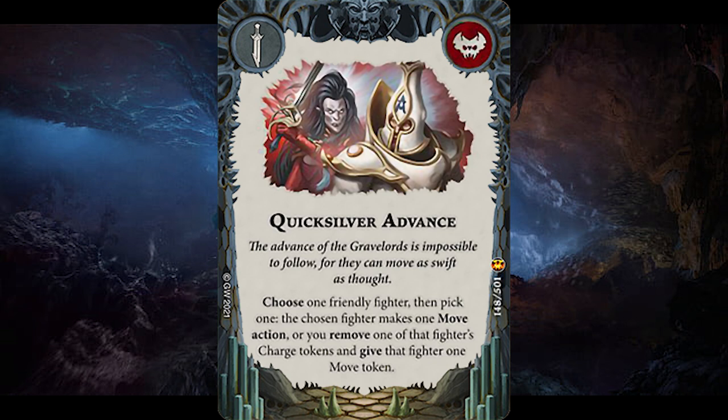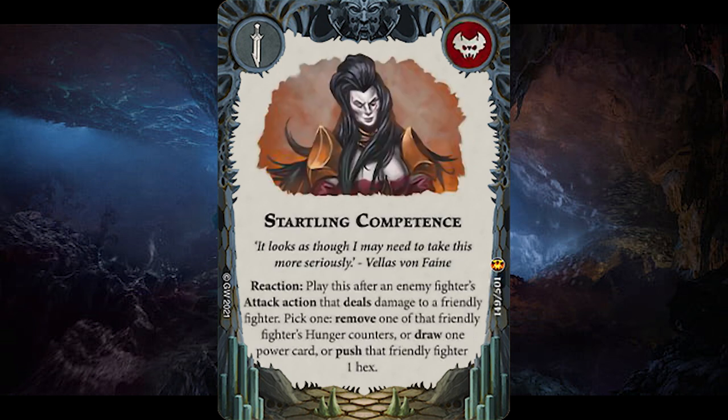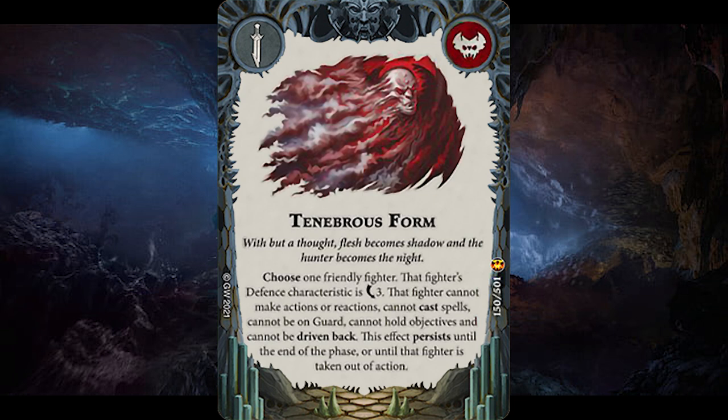Quicksilver Advance is amazing — either make a friendly fighter make a move action, or change their charge token to a move token. Super flexible and amazing with Gorath. You could charge then move onto an objective, or charge then have Gorath turn into a 2-hex zone of Mace death. Startling Competence is a reaction played after an enemy fighter deals damage to one of your fighters — you can then either remove a hunger counter, push that friendly fighter 1 hex, or draw a power card. Couple this with Spirited Attempt for 1 glory and then draw a card. Wouldn't be surprised to see this in nearly every Crimson Court deck, especially for control builds. Tenebrous Form is another neat upgrade pretending to be a gambit ploy — that fighter becomes dodge free but cannot make any attack actions, reactions, cast spells or be on guard, and cannot hold objectives yet cannot be driven back. It persists until end of round or until taken out of action. Charge into an objective with any fighter then play this to basically lock it out of the round — a really neat defensive buff.